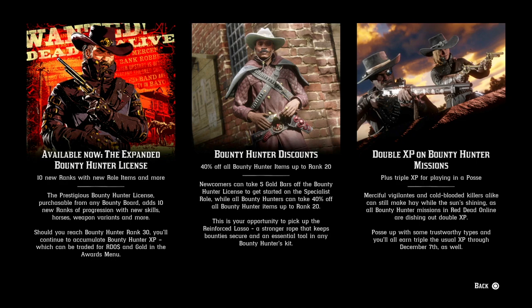Available now, the expanded bounty hunter license — 10 new ranks with new role items and more. The prestigious bounty hunter license, purchasable from any bounty board, adds 10 new ranks of progression with new skills, horses, weapon variants, and more. Should you reach bounty hunter rank 30, you'll continue to accumulate bounty hunter XP, which can be traded for Red Dead Online money and gold in the awards menu. So you can farm gold and money after you finish the role or max it out at rank 30 — that is great.